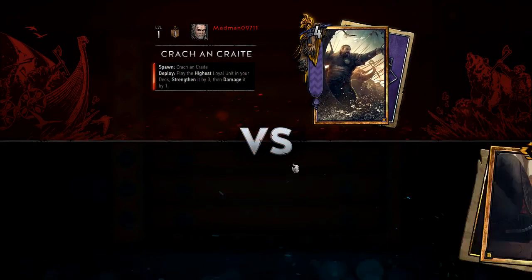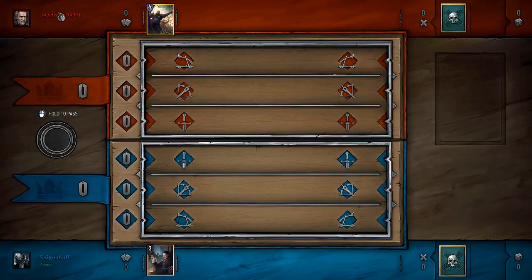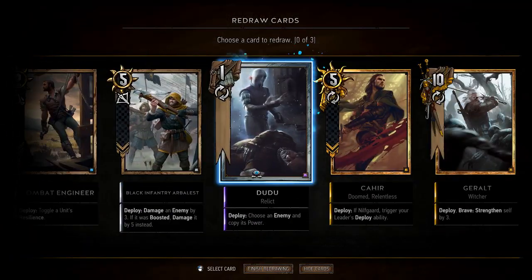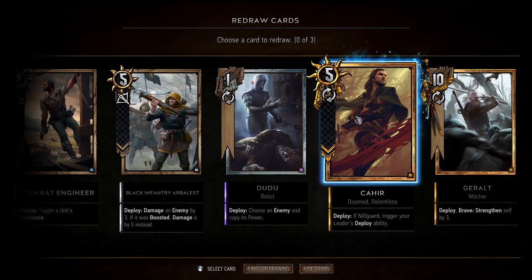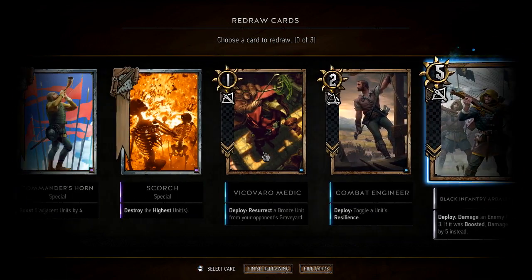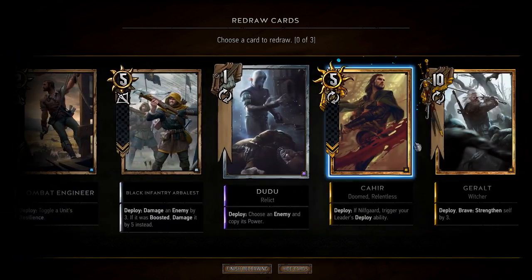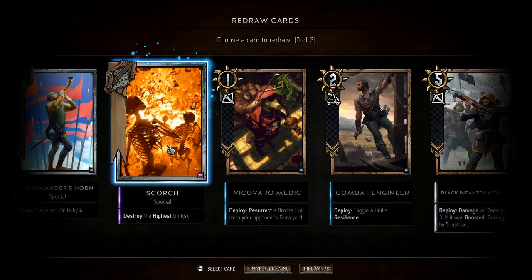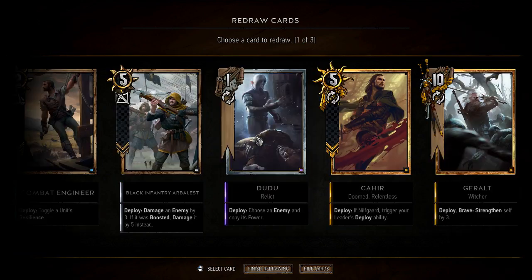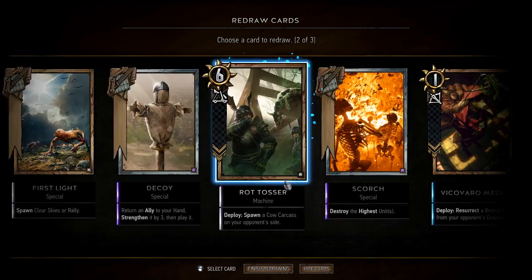Playing some Skellige. Madman 09711 — that's a lot of different Madmen. Let's see what we got here. This card is dope. Do I want doo-doo? I'm not sure if I want doo-doo. Do I have enough to really take advantage of Commander's Horn right now? I don't. Let's go ahead and get rid of Commander's Horn. Rot Tosser's not bad. Let's drop doo-doo as well. Got all three of my golds in hand.